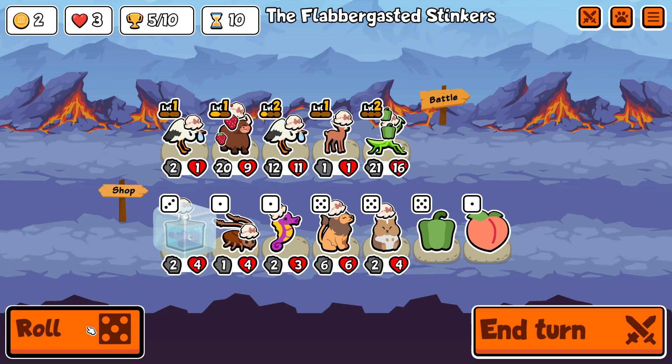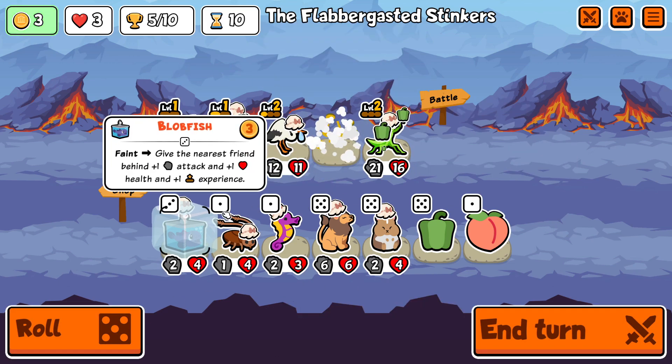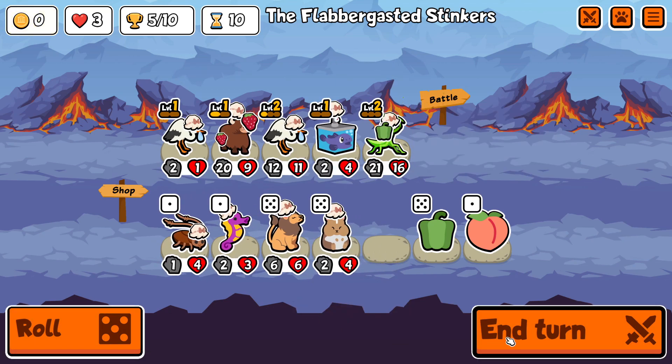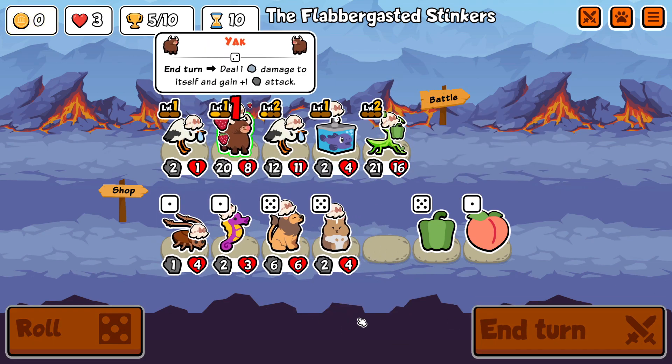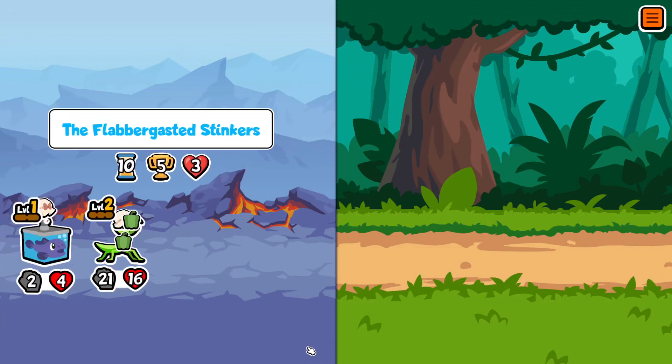I can sell the Deer and get the Blobfish in. I almost made a mistake there but I realised I can just sell the Deer and get the Blobfish. So in theory we have a level three Stork ready to go next turn, but I kind of want them both to be fainted by the Mantis at the same time.